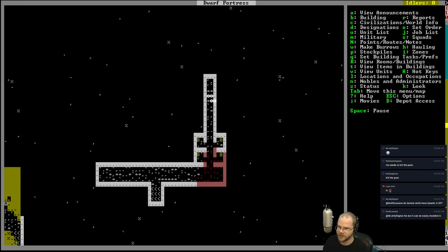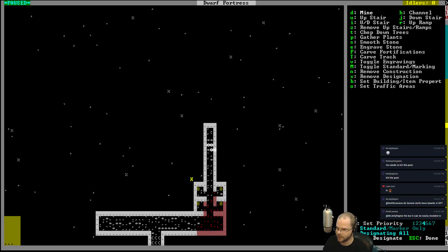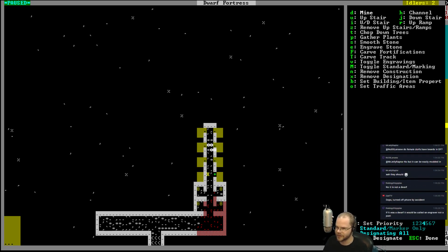We need to go and get some more beds — that's pretty important. Maybe if we get a trade caravan in here, maybe we should buy another pickaxe. All we have on this map is deep metal, so we may have to be sticking with wooden things for a while here. Don't plan on getting hit in the caverns anytime soon. Maybe — we'll see. They're deep metal, so they're going to be a ways down there.